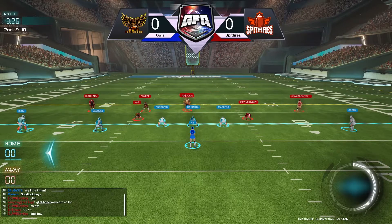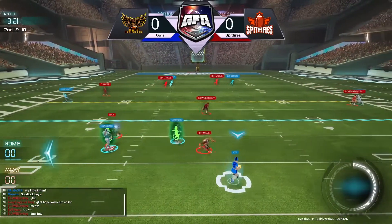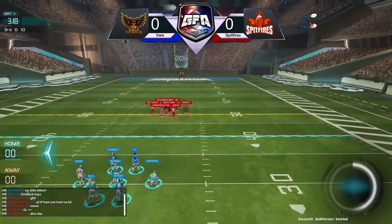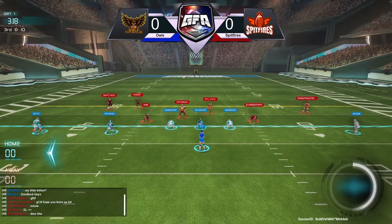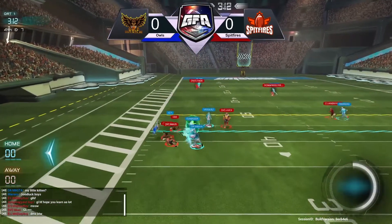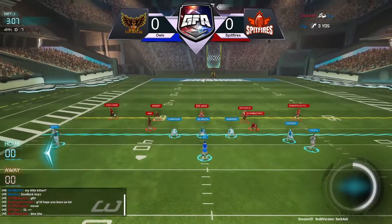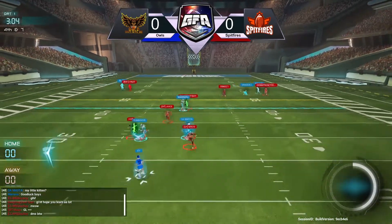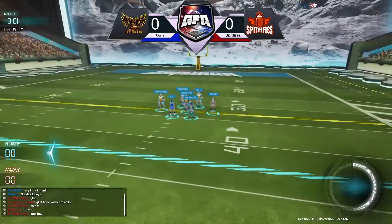That'll go down as an incompletion, second and ten coming up. Icy gonna throw that one down field — too high for Gronk and too far to the right for Demasta. Another incompletion for Owls. Third and ten now from the 40, Icy sliding this one up for a gain of just three. Nice defense and a few overthrows, and we've got a fourth and seven situation already. Spitfire looking to make a big stop, Mouse getting through bringing pressure and that's gonna fly over the head of Blitz.